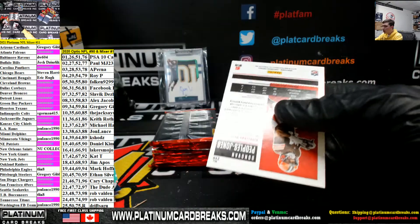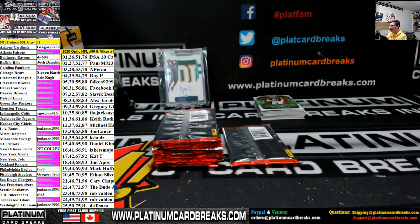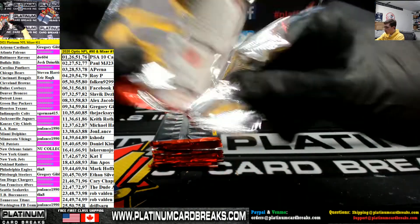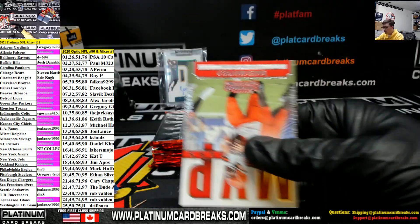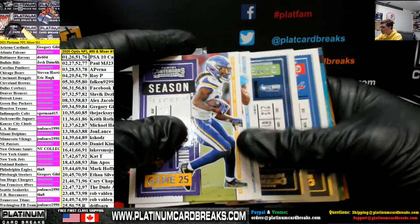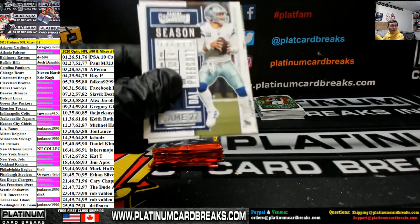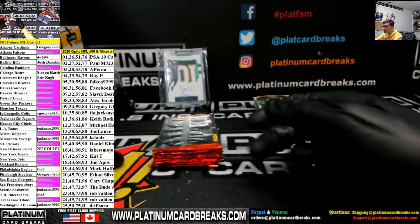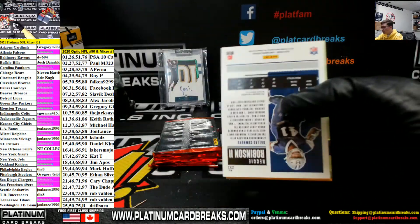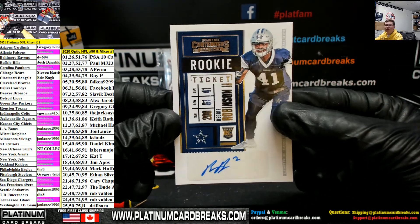Donovan Peoples-Jones for the Cleveland Browns, number spot, 11 out of 49, going out to Keith. If it fills, I'll rip it right after this mixer, Paulie. I'll even do the memorabilia that's full in between this break, just to give you guys a couple more minutes to fill it up. I took two — the jack. Let's pull some freaking flawless heat now. Cowboys, Reggie Robinson, 251, is going out to PSA 10.